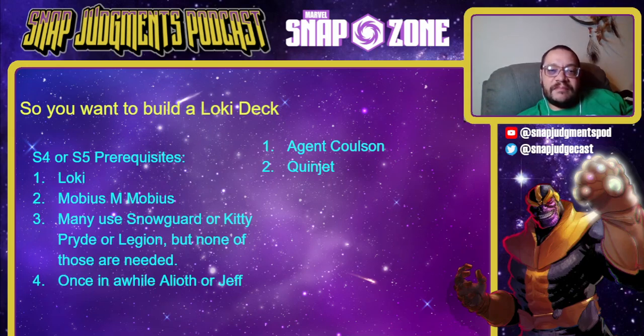Loki is the hardest thing to play in the game, bar none. Lambie is nearly unbeatable with it, and players are threatening rank one with it all the time. If you bought or won the season pass this month and you have Loki, Mobius, Coulson, and Quinjet, you're good to go. A lot of decks use Snowguard, Kitty Pryde, or Legion, but you don't need any of those — Snowguard can be Agent 13, Kitty can be Cable, and Legion can be Vision or Devil Dinosaur. As long as you have Loki, Mobius, Coulson, and Quinjet, you're generally good to go.